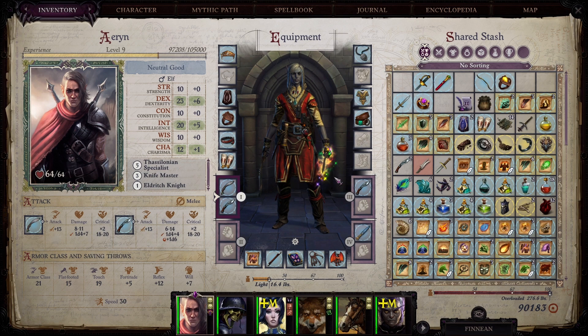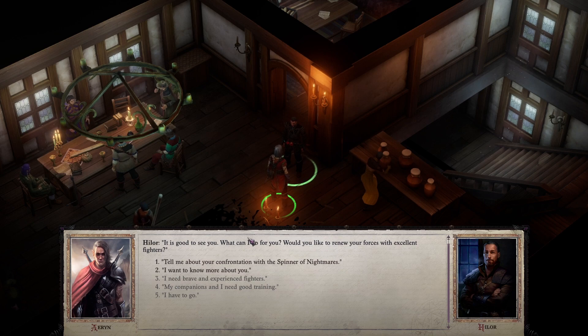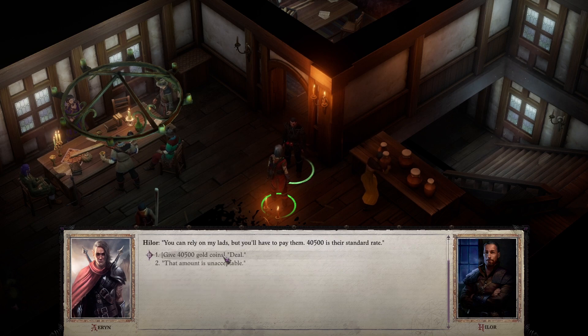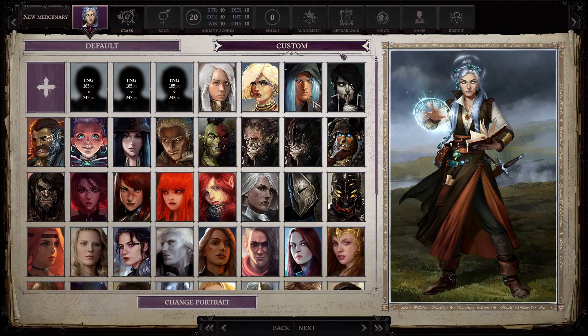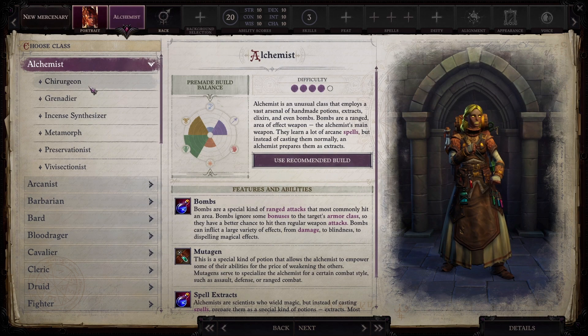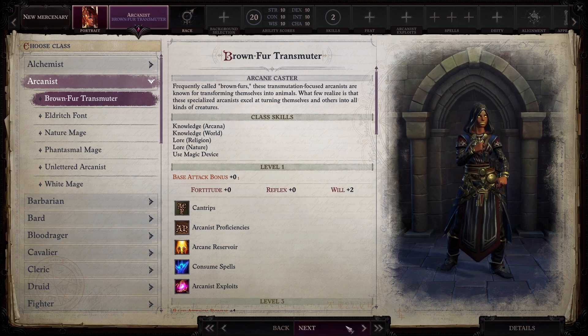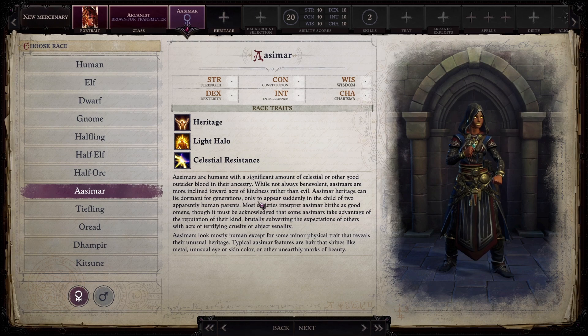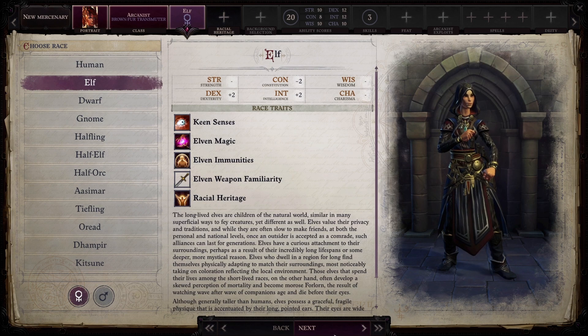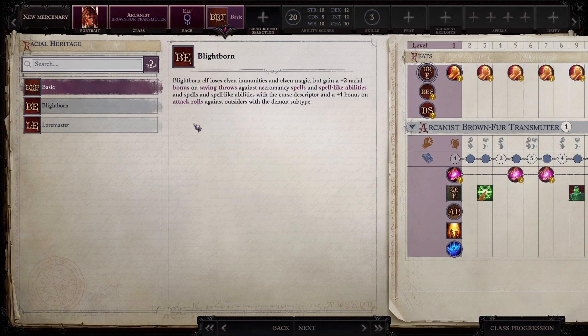I got 90,000 right now and this is only going to get more expensive. So that I have it for later in the game, I'm going to get a brown fur transmuter right now. Unfortunately in the custom portraits I have a really cool picture for a brown fur transmuter because there is the triceratops. I love this character, it's going to be great. Arcanist, brown fur transmuter — really great class. I'm going to make it an elf only for roleplaying reasons so that it matches the picture.